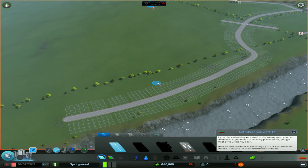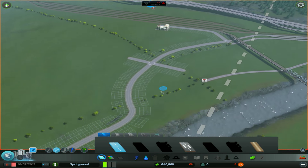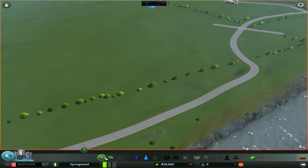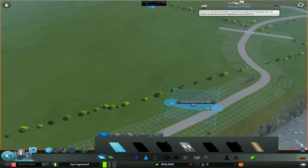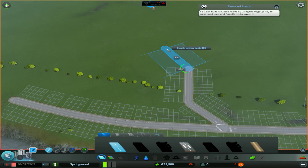Because this is Springwood, obviously we're going to have to be near the water. I know how to use a bulldozer tool - I'm not incompetent. We might have a commercial district here at this main intersection and then more residential as we get further down into this area. But spreading it out too much is probably a bad idea - whatever, it's all good.